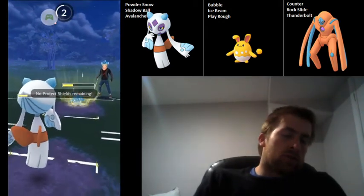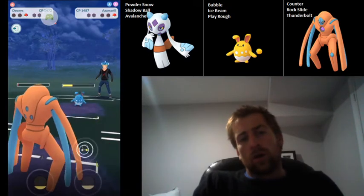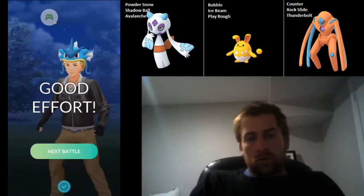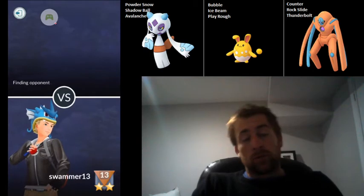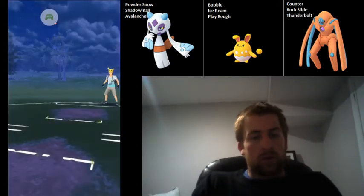We're not going to be able to get to the Shadow Ball in time, and they've got enough energy on that Azumarill to take us out. So very well played by my opponent. I made it probably a lot closer than it had to be by successfully no-shielding the Bone Club, but they just had way too much stored energy on that Azumarill. Very well played by them.